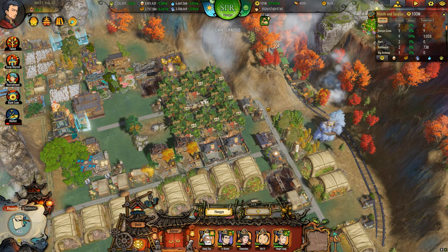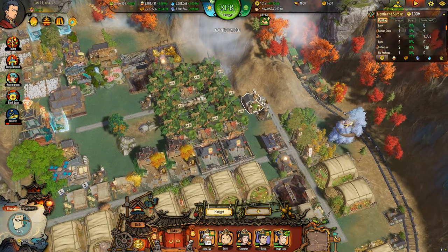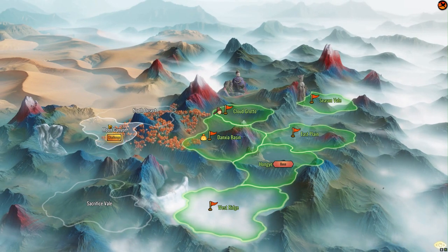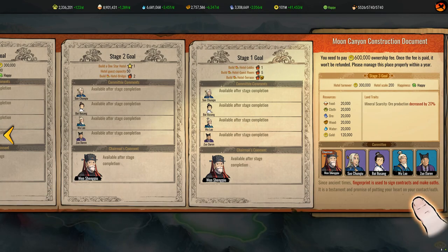So let's flip back to the game. I've basically got an advisor set aside — we'll probably just take Tang Tingshu again because he's pretty good when it comes to governing new lands. We did okay before. And we'll look at what it looks like. So here we go — this is Moon Canyon all the way over here. And these are the goals: you need to build a hotel lobby, build a hotel guest room, build a hotel terrace, build a one-star hotel with guest capacity of 50, and a hotel bridge.